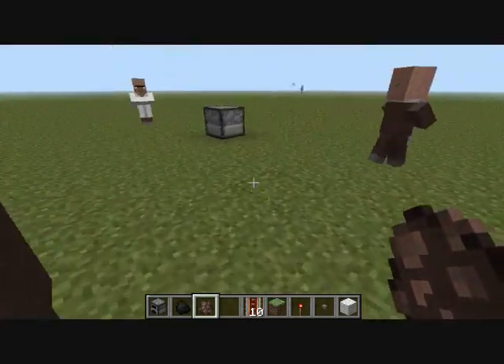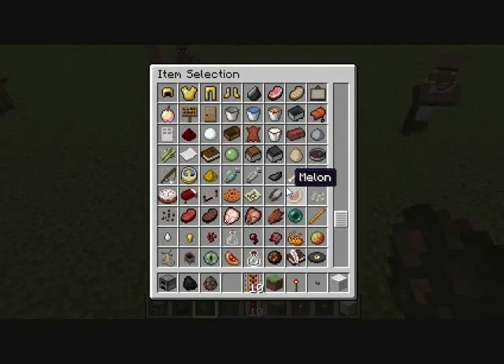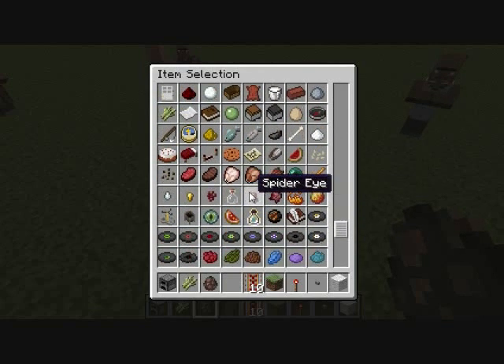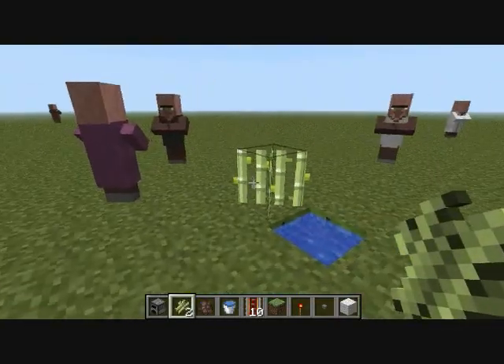Look at this guy — he's all old-school. Also, apparently some changes have been made to pick block. I assume that's referring to reeds — you couldn't pick them up in the last release. Yeah, we can pick reeds now. With the pick block key we can pick up reeds.